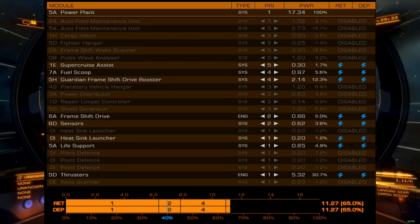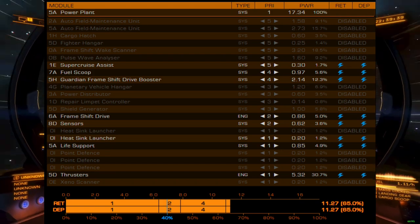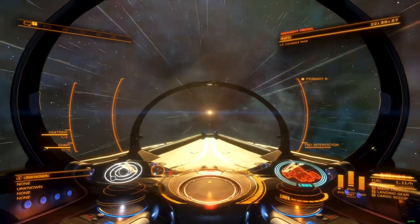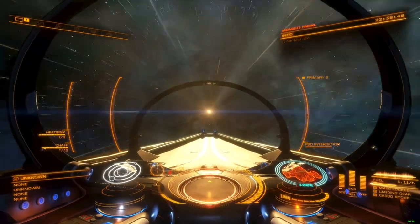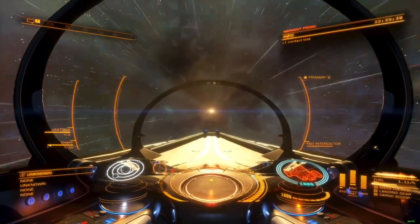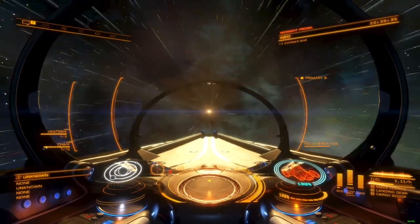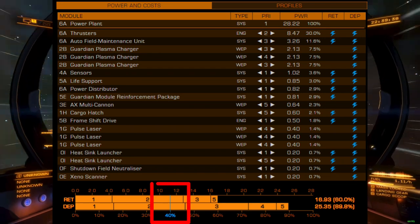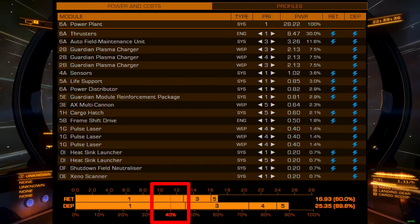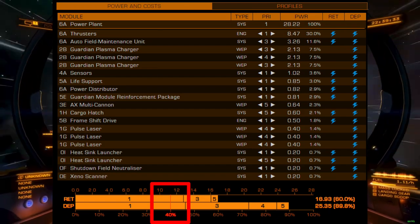Manual power management touches all aspects of the game, with its importance varying greatly depending on application. It's a useful skill to understand and one which all commanders should experiment with. Automatic power management remains a critical system that should be planned in advance and well thought out. Coriolis can assist in laying out power priorities and show the impact of both methods by simulating the effects of different modules being turned on or off. For best results, ensure that the 40% indicator is colored blue before implementing your priority settings in game. If you can't get a priority stack that turns this indicator blue, you may need to revisit your module selection and make some adjustments to your ship build.